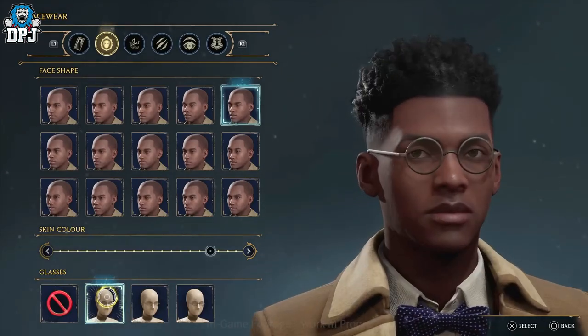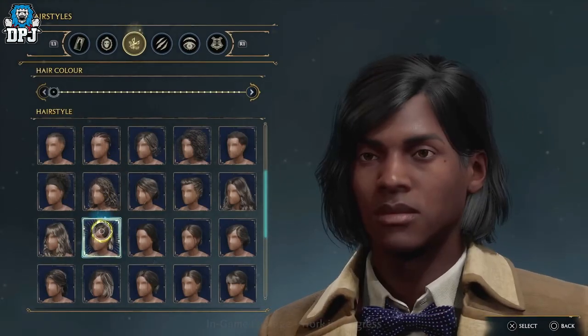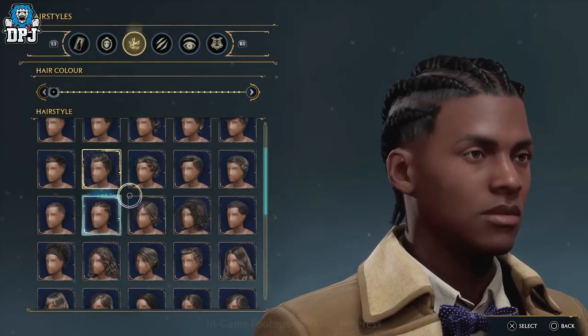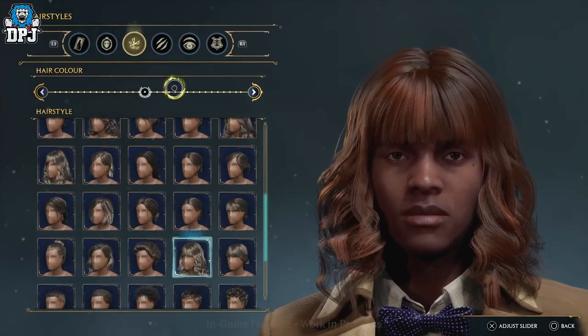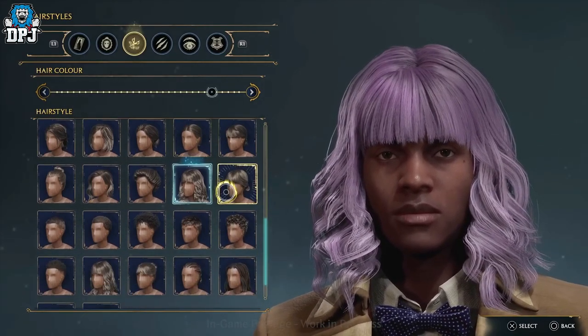The next tab is where you select your hairstyle and coloring. There are plenty available, but it's nowhere near the biggest catalogue I've seen for hair. It doesn't seem there are any options for a beard — but obviously we are creating a school kid. Hey, I had a full-grown beard when I was 14, but we can't have it all.